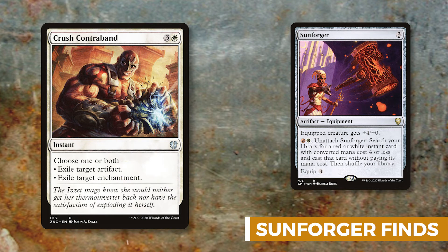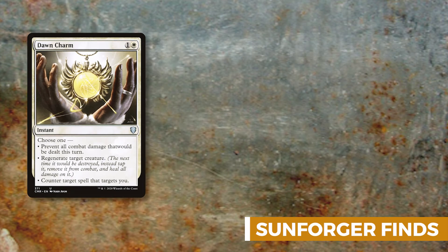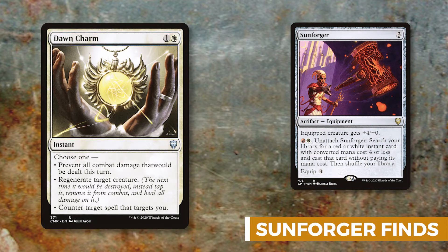Dawn Charm is mainly used for its counterspell ability — yes, we're breaking the color pie here. Along with Lapse of Certainty and Mana Tithe, these are our three counterspells in the deck. But Dawn Charm also lets you Fog — preventing all combat damage that would be dealt this turn — which nullifies an opponent's mega swing kill. You can also regenerate Zurgo if he gets destroyed when it's not your turn.